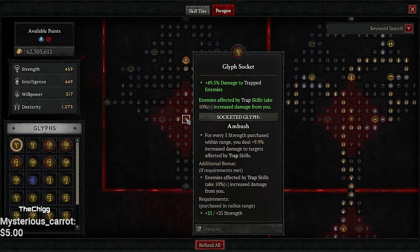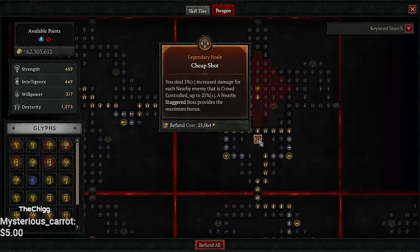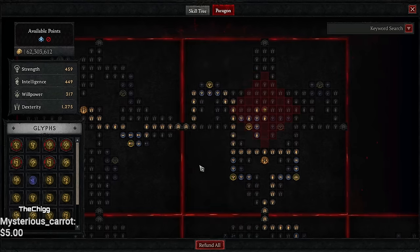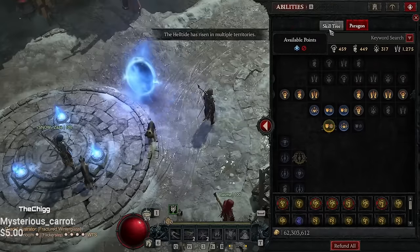Ambush deals more damage to trapped enemies, and they're going to be trapped all the time, so it's rolling hard constantly. Cheap Shot: you deal increased damage for each nearby enemy that is crowd-controlled; staggered bosses provide the whole bonus, so this is up all the time. Canny gives non-physical damage — all our stuff is cold imbued — and non-physical damage increases all non-physical damage an enemy takes from you by 1%, up to 10%, so this is always up. Lastly, Exploit Weakness: lucky hit hitting a vulnerable enemy has a chance to increase your damage up to 25% for six seconds. We're hitting so fast and so often that the uptime on this is crazy.